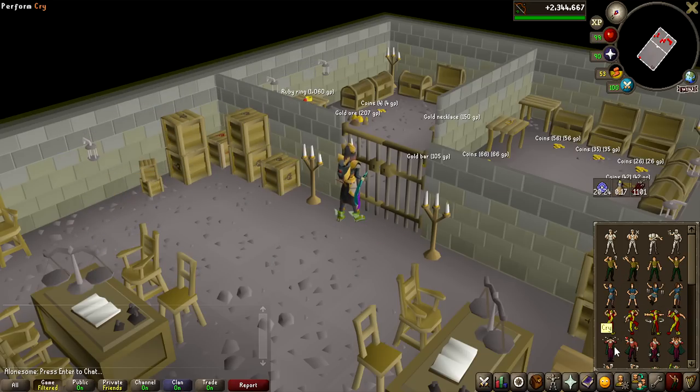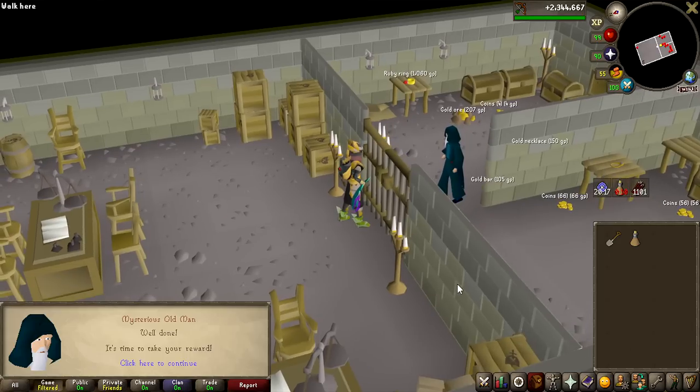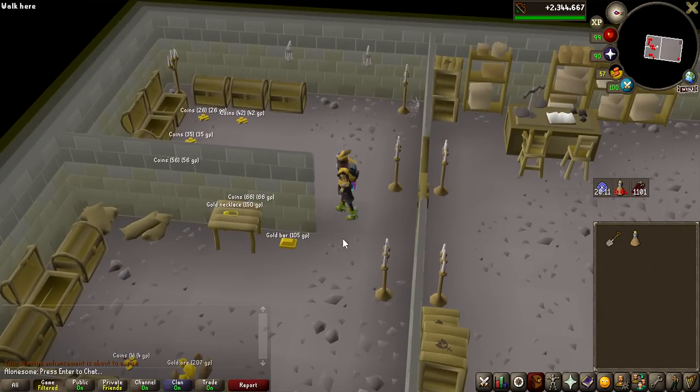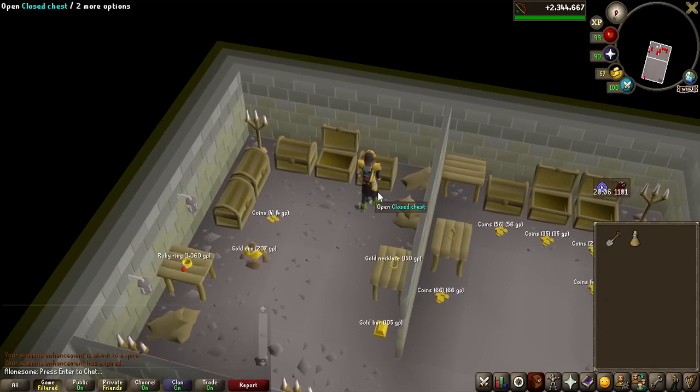And we are down to the last emote on the list — that didn't take too long at all. Luckily, we have a guide. A mysterious old man inside of the area. We're actually inside! It only took like 15 years to finally be inside of the treasure room.